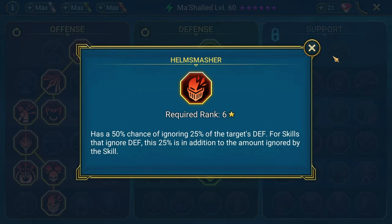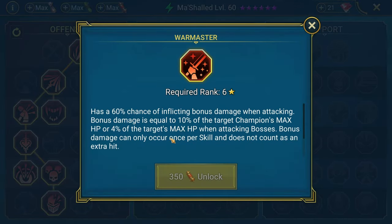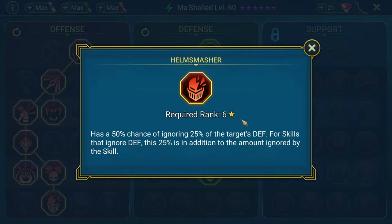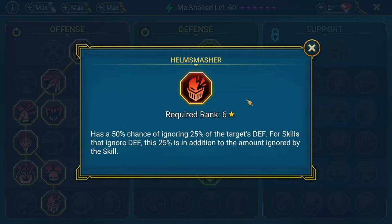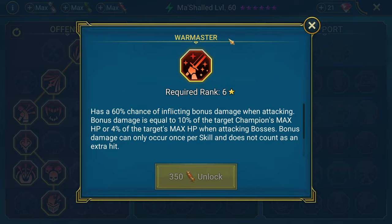We're taking Helm Smasher. You might be wondering why — Helm Smasher does not have a cap to damage whereas Warmaster does. It's 4% of the target's max HP, and Helm Smasher has no cap, same with Giant Slayer at only 3% of max HP. As you approach end game, once you can build champions to do optimal max damage, you're going to want to start going for Helm Smasher. This is more of a mindset I've been receiving from a lot of players ahead of me. If you're looking to build Martial Ed for Clan Boss specifically, you might want to just take Warmaster.